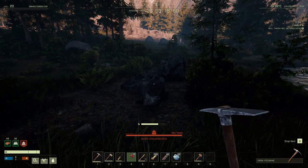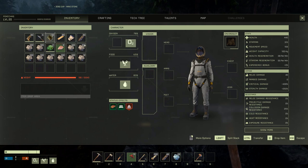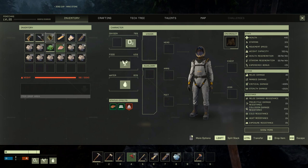For whatever reason, whenever you mine the stone and then leave the instance and re-instance your area, it just multiplies the stone. Not sure if it's based on how much you've mined out, which is what it seems like.